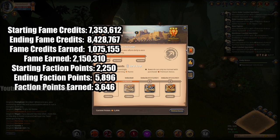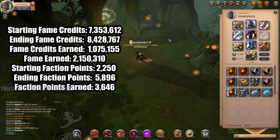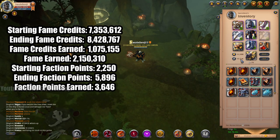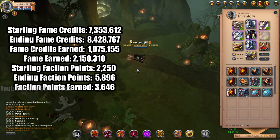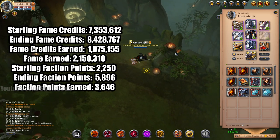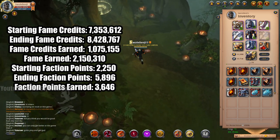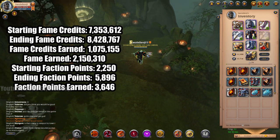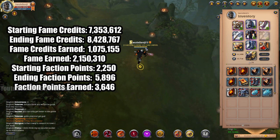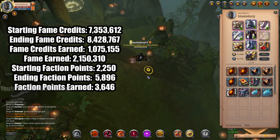Faction points: we started at 2,250 and ended at 5,896 — so we earned 3,646 faction points, which is like 40,000 silver worth. That's pretty good. We made 159,000 in loot. We started at 14 million silver and we're down to 12.7 million, so we spent about 1.3 million in silver — but that is a million fame credits in about 30 minutes, and the map only cost 60,000. I'm so Benji. Thanks for watching as always.